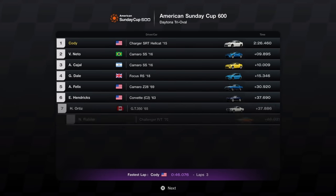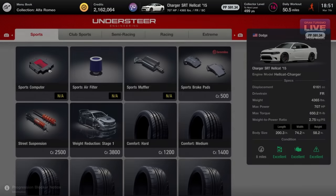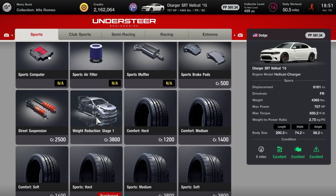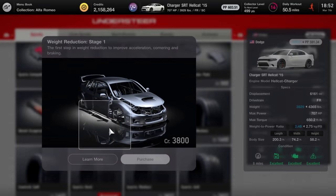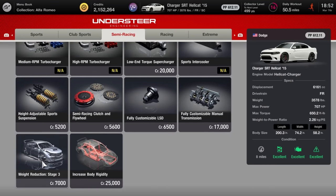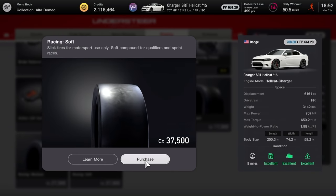If we can get to 1,000 horsepower, that'd be great. We're heading to the tuning shop. You're probably wondering how I got that much money - I did buy the collector's edition of the game, which gave you like 1.5 million credits, and the game's actually pretty decent about giving you credits. We want to do all the stages of weight reduction. There are five categories: sports, club sports, semi racing, racing, and extreme. This is a heavy car - stock it's over 4,000 pounds. And racing tires are almost $40,000.